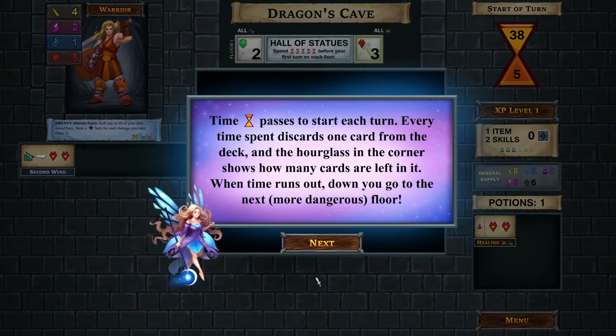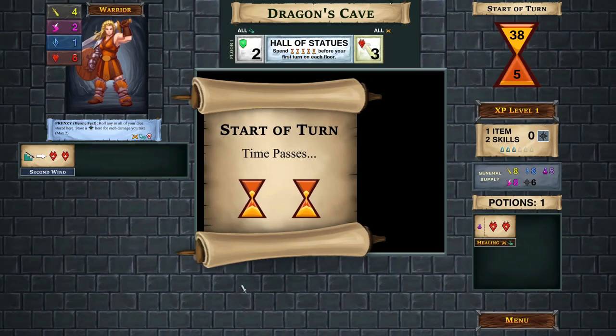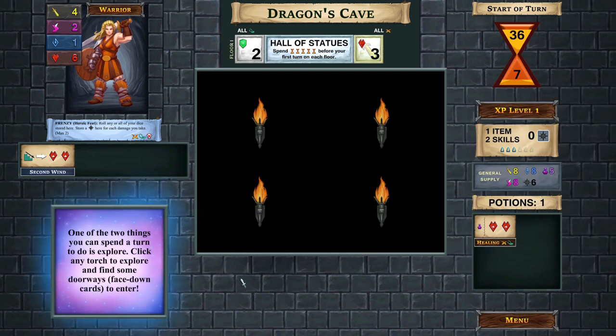One of the first concepts we need to learn is time. When time passes, we're discarding one card from the deck. The hourglass in the corner shows what that means in game terms - we've got 38 cards left with five in the discard pile. When the draw deck runs out, we have the opportunity to go to the next, more dangerous floor. Every turn, two time passes, so two cards get discarded.